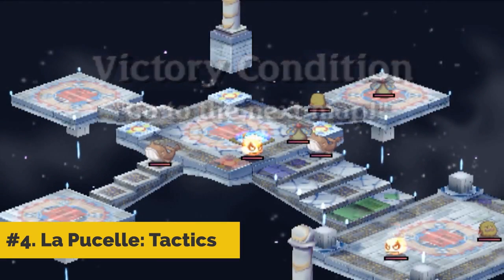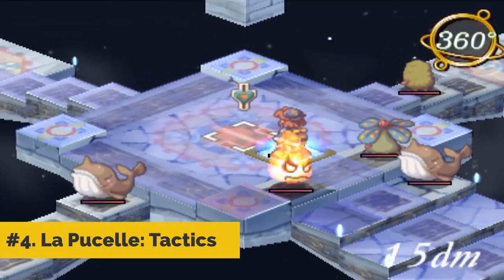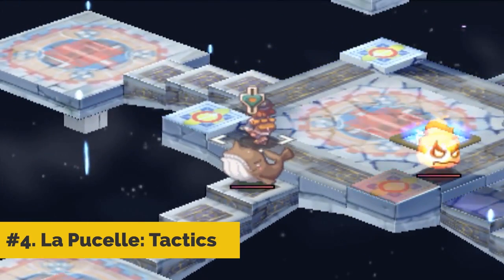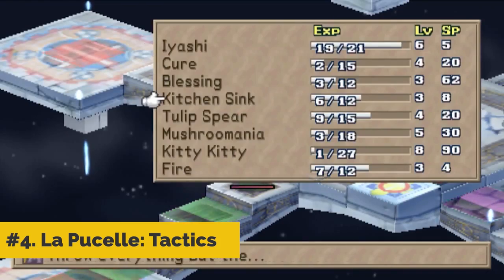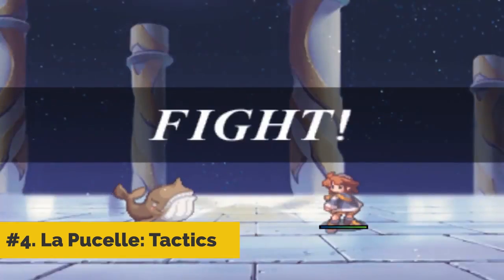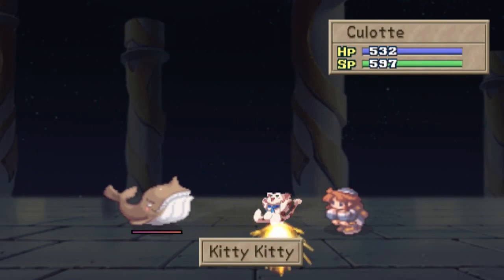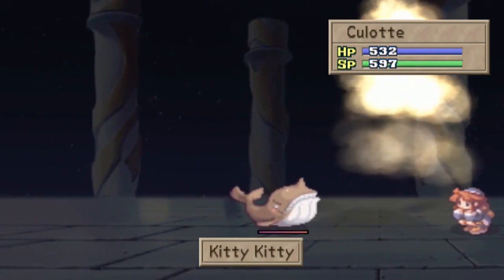4. La Pucelle: Tactics. La Pucelle Tactics isn't terribly deep from a strategic standpoint, but there's a lot to it. Exploring the game's chapters and aiming to get each chapter's best possible ending is rewarding. It's not the best way for newcomers to get acquainted with this style of gaming, but fans of anime and other strategy RPGs are naturally going to like La Pucelle.